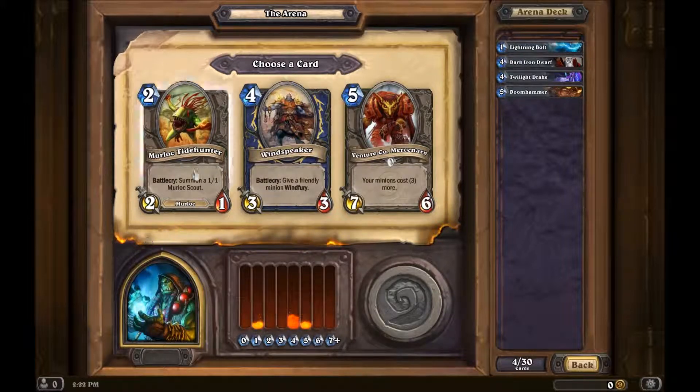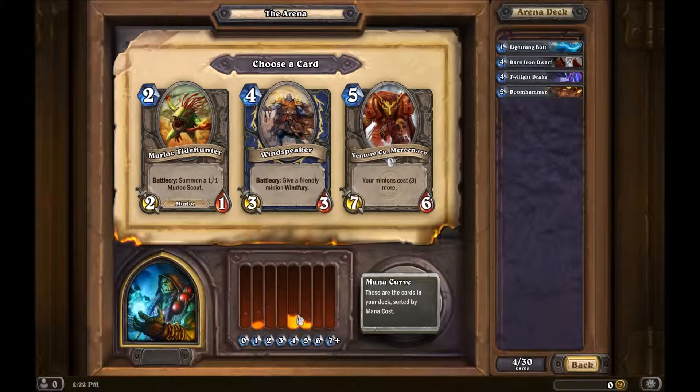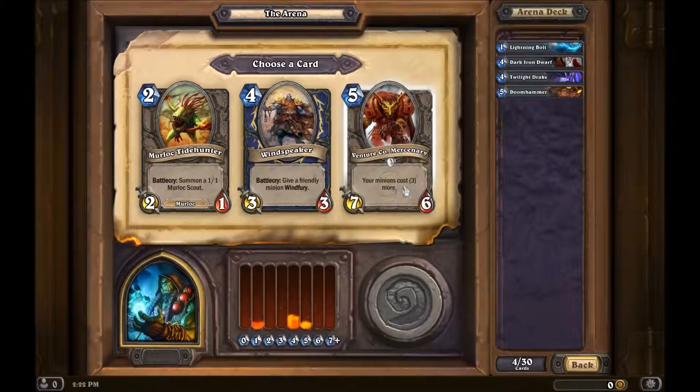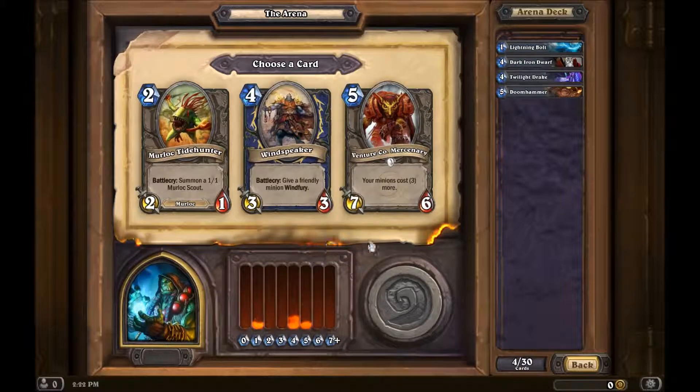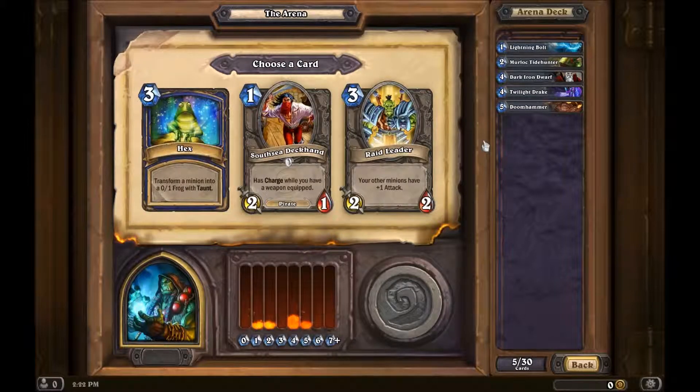We got a Murloc — summon a 1-1 Murloc when you summon it. That could be interesting; I don't have a lot of two-drops. There's a minion where others cost three more, but it's pretty powerful. And Wind Speaker, which comes into play and gives friendly minions Windfury — kind of nice. There's also Hex. I'm going to go with the Raid Leader. I like Raid Leader better.